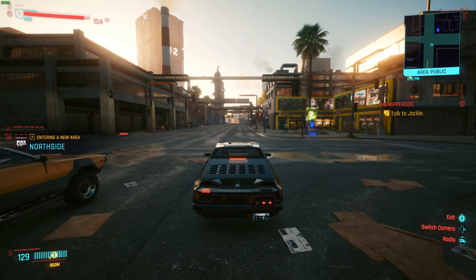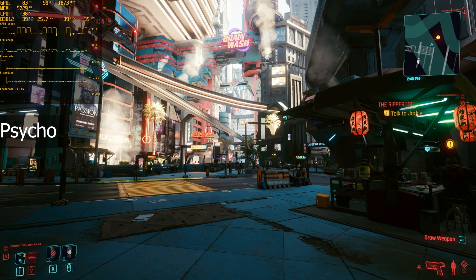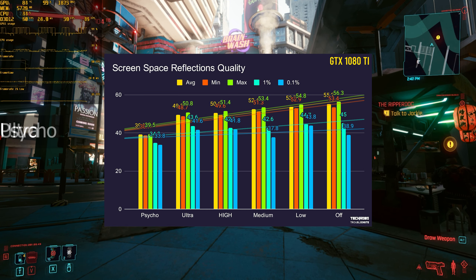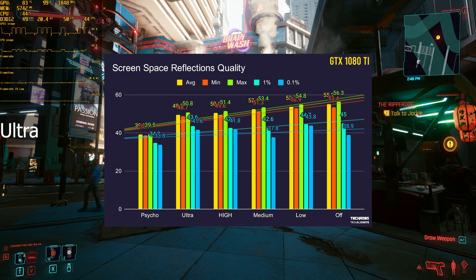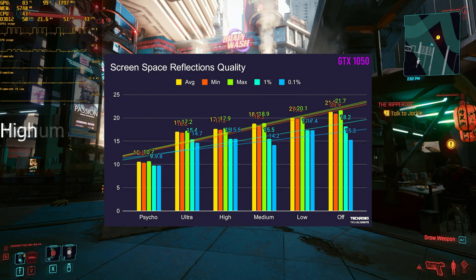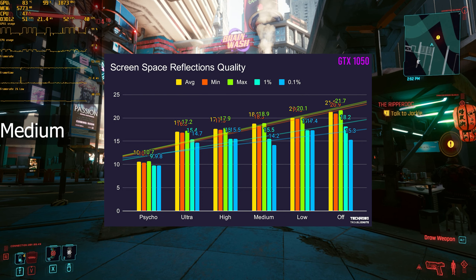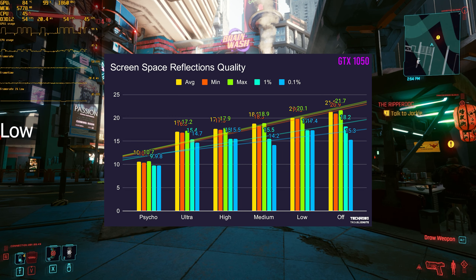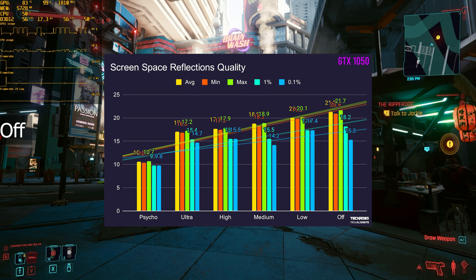One of the more interesting ones is screen space reflections quality. I don't have RTX, as I only have a 1080 Ti and a 1050, but between both graphics cards there is a huge performance increase by lowering this setting. On Psycho it runs at about 39 FPS, and set to off it's about 56 — a difference of about 17 frames, which is absolutely massive. The 1050 saw the exact same thing, jumping from 10 frames all the way up to 21, an 11-frame gain — more than half the total FPS gained just by lowering this one setting.